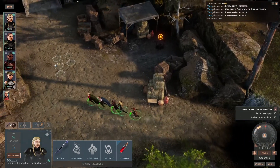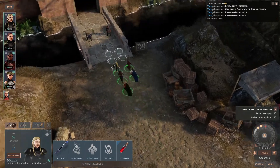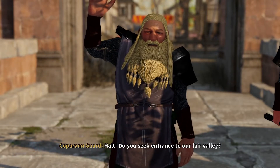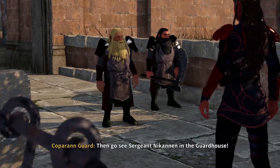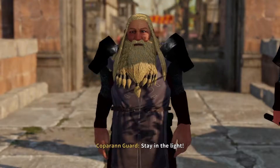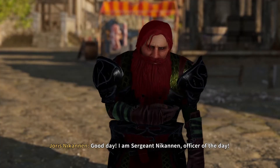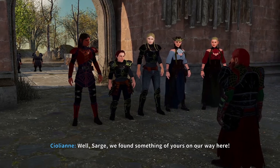It doesn't look like we can go back there. Try and come up here to the guard. Oh my god, what is wrong with your voice? Then go see Sergeant Nickanen in the guard house. Thank you. Clear skies, stay in the light. Good day, I'm Sergeant Nickanen, Officer of the Day. What business brings you to Coparann? Well Sergeant, can we find something of yours on our way here?